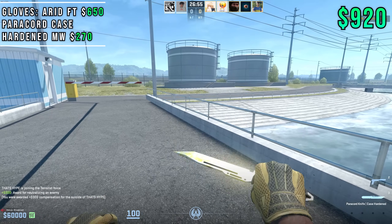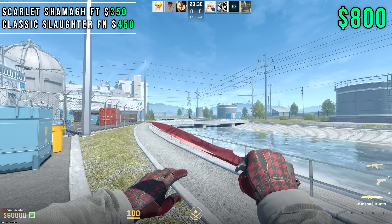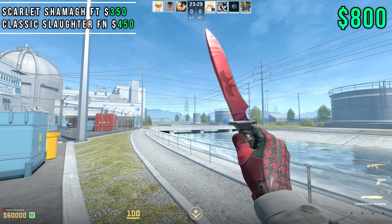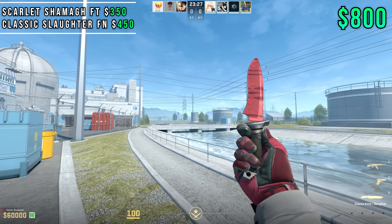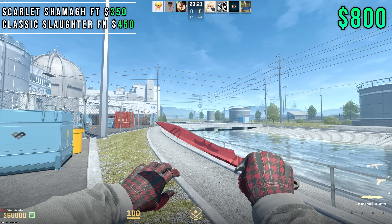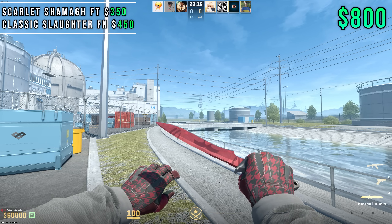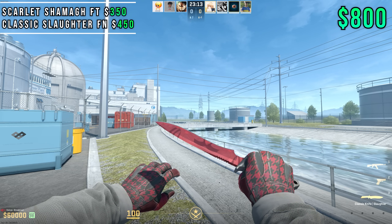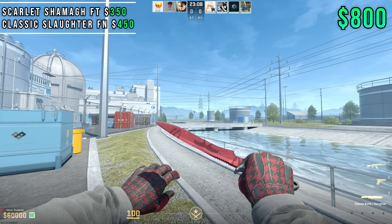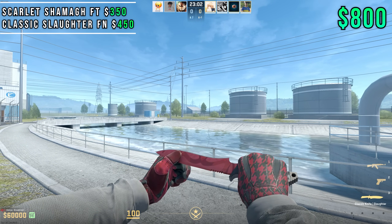For our last and final glove combo of this video, we're rocking the Scarlet Shema in Field Tested with the Classic Knife Slaughter in Factory New. As you guys can see, the handle of the Classic Knife is actually gray, matching perfectly with the sports gloves, and then we have this pink on the Slaughter. Scarlet Shemas in CSGO were basically red gloves, but now they're more pink than red, which made them match Slaughter knives way better — that's why I paired the two together. They share the same exact color scheme.